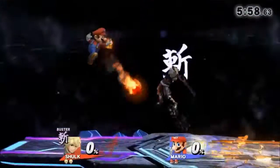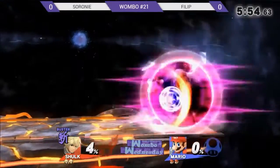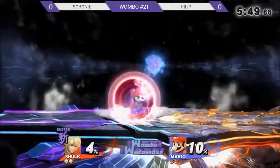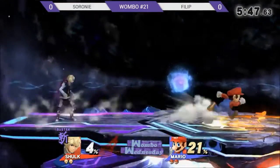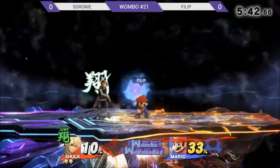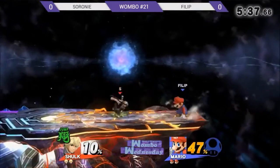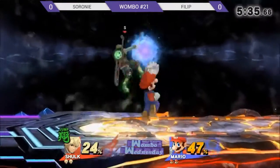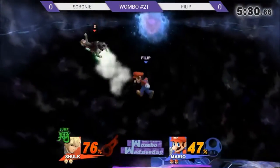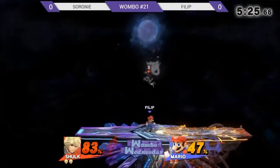Starting off in Buster mode, which is really surprising. She wouldn't want to do Buster — she'd want to go Speed instead, simply because Mario already does extremely high damage combos. When you run Buster mode it makes it really easy to get wrecked, that's why it's called Buster. Same thing with Jump Monado — you do take extra damage while you're in it.